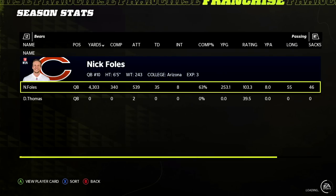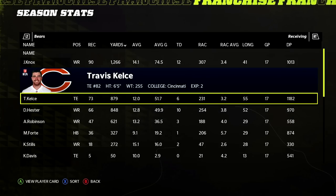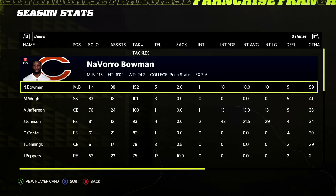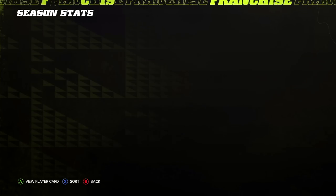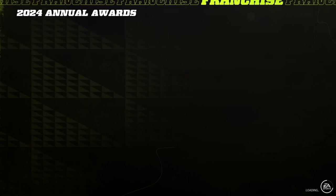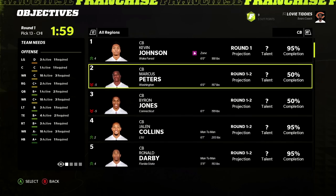Our team was as strong as it's ever been — last year we were 11 and 6 and made the playoffs — but this year we go 7 and 10. Nick Foles had 4,300 yards and 35 touchdowns, which ain't bad. Knox 12 and 12, Kelce 8 and 6 — we need to get Kelce more involved. Defensively, Bowman was a tackle machine with 152 tackles. 10 sacks from Peppers, 9 and a half from Tank Lawrence in his rookie season. MVP went to Aaron Rodgers again. A wasted season in year four.